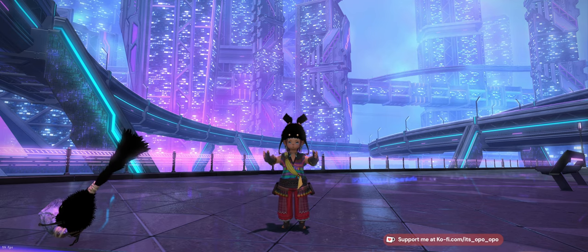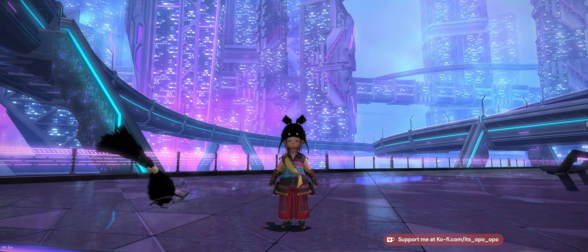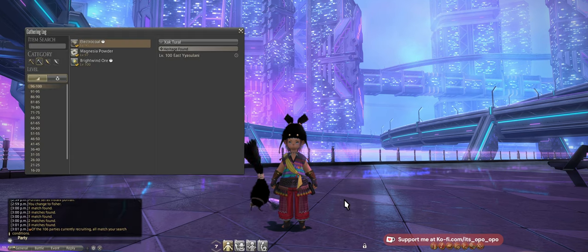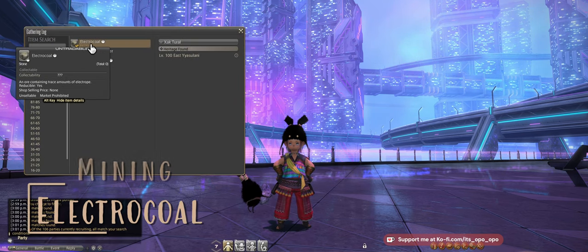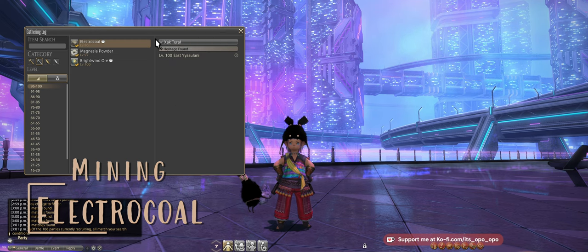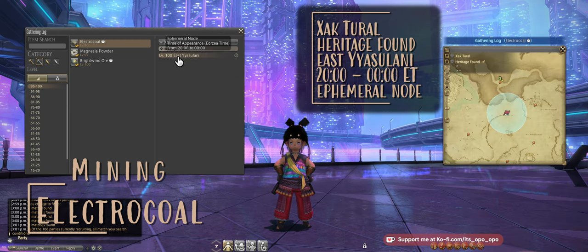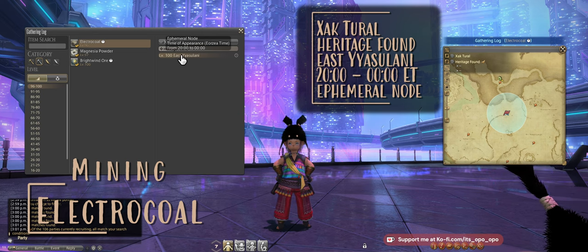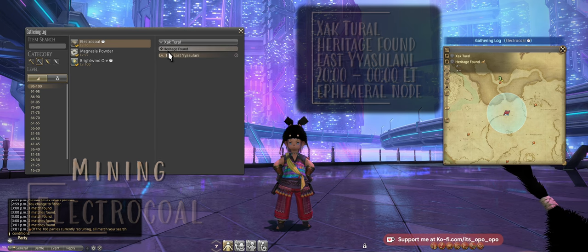First, we want to get our first node, which is going to be our mining node. This one can be found as the Electro-Coal, and it is a heritage node found in Shakhtarol and East Yassalani. You can see here it is up from 2000 to 100, which is 8 p.m. to 12 a.m. Eorzea time.